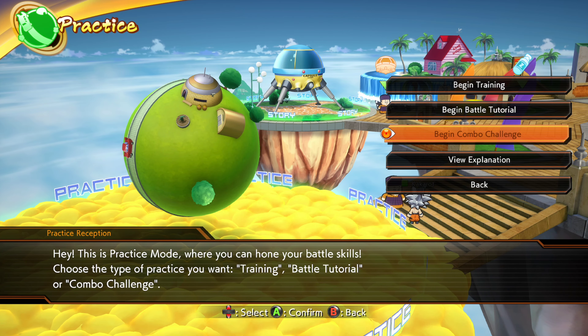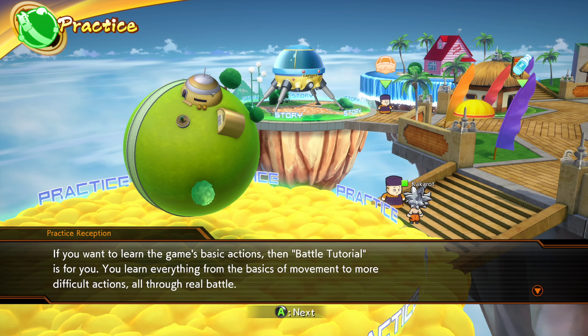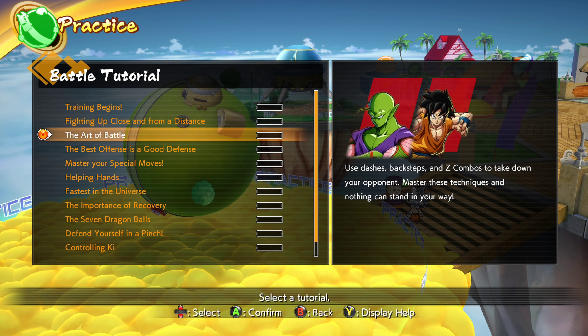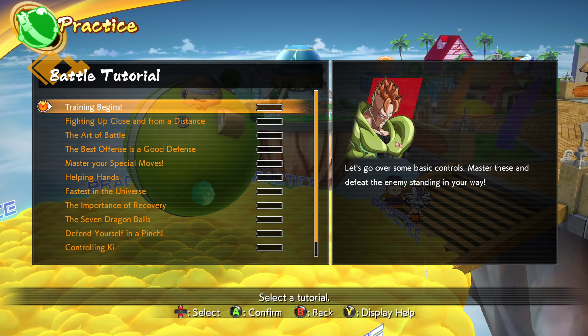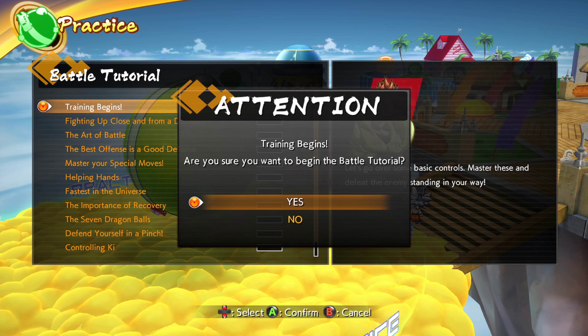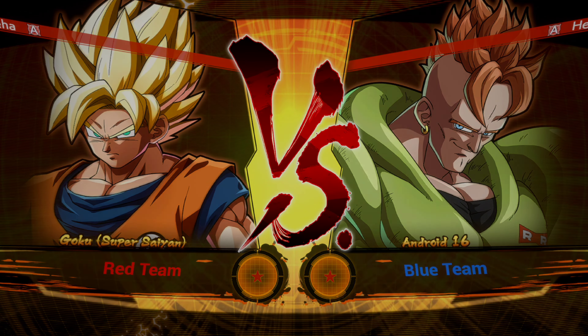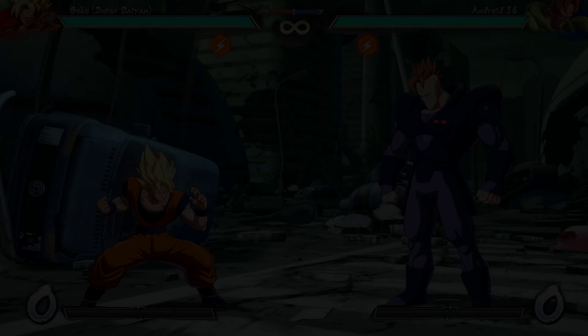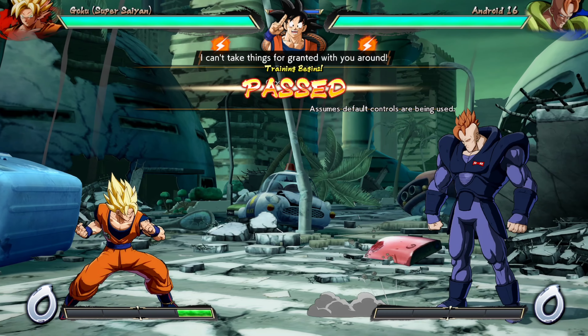Alright guys, back at it with Seji combo challenges. Let's go over some basic controls, master these, and defeat the enemy standing in your way. We are not using Android 16, but we are fighting Android 16. Press right on the d-pad to move forward. Keep in mind that controls reverse if your character is facing left.